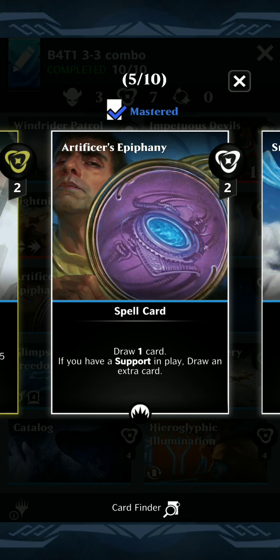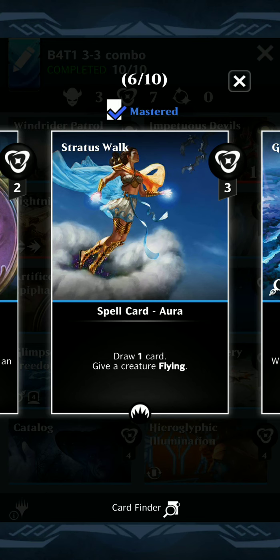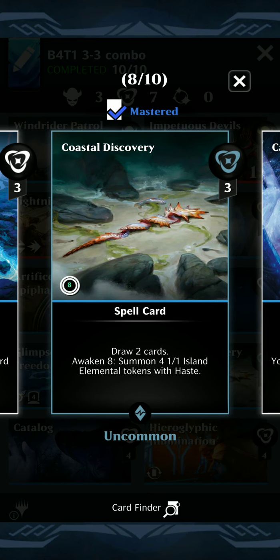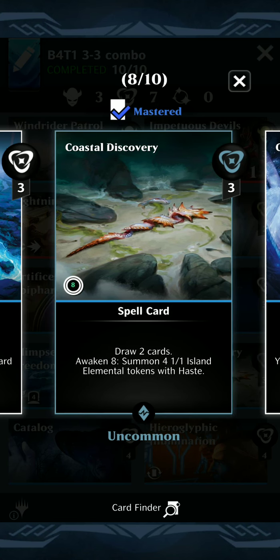Artificer's Epiphany draws a card for 2. Stratus Walk costs 3 to draw a card and give target creature flying - this one will target, so it'll slow us down a little, but I like it because it costs 3. Glimpse of Freedom is another draw spell for 3 - we probably are not going to ever use the Foretell on it, but it's a bonus. Coastal Discovery draws 2 cards for 3. We probably won't Awaken it, but it's not going to clog up our hand because drawing cards adds mana to cards.